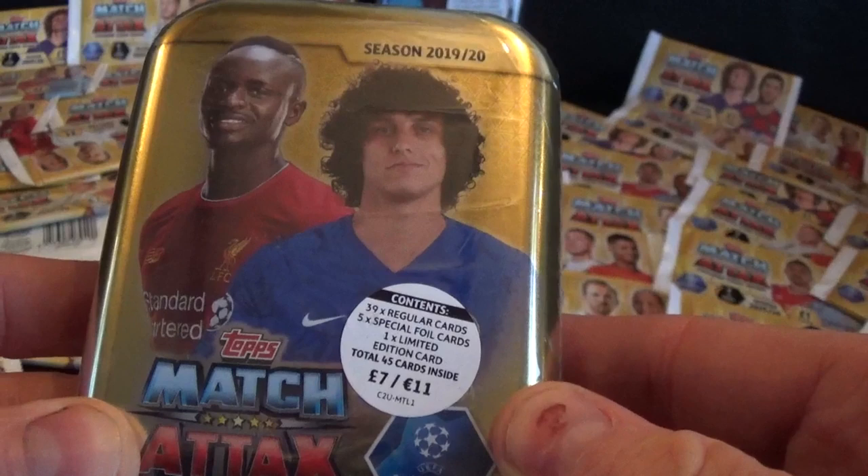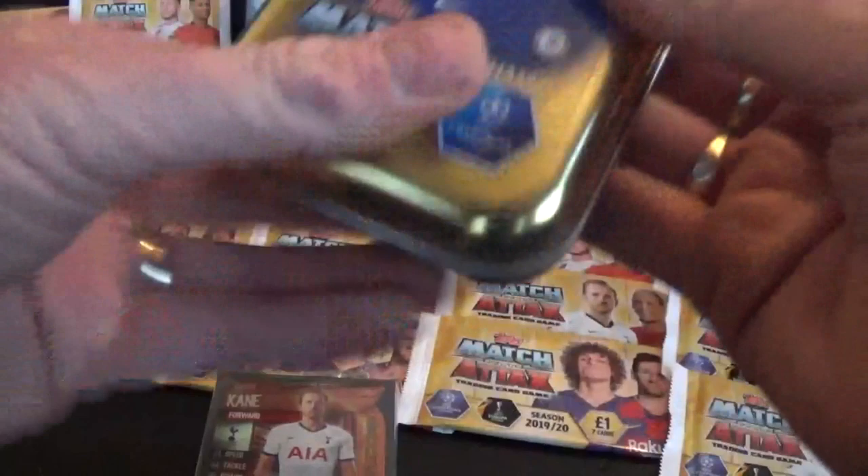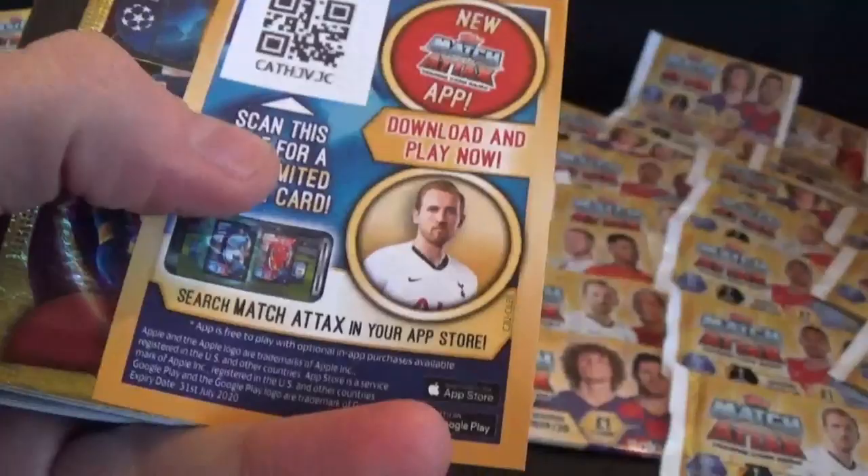Right, we're going to open one of the pocket tins now. These contain 39 regular cards, five special foil cards and a limited edition card. We've already opened all of these once so far this season, but I've got some more for this mega opening. Let's see what we can find.